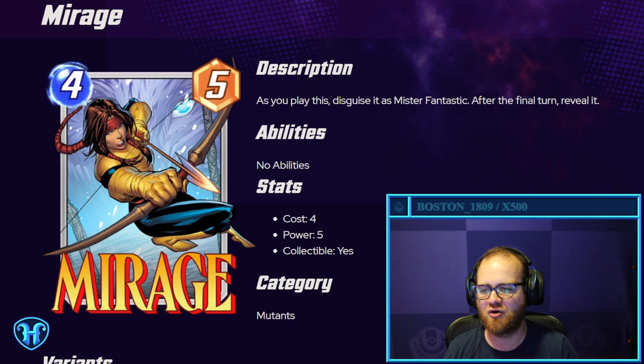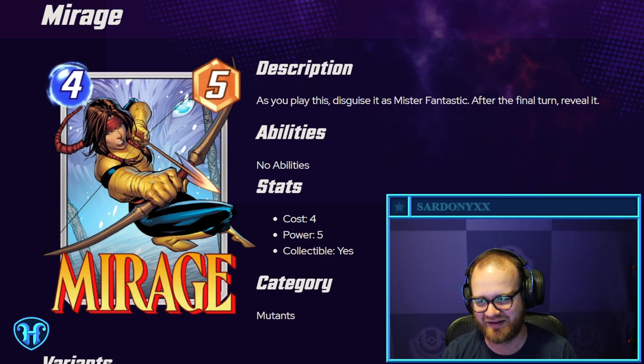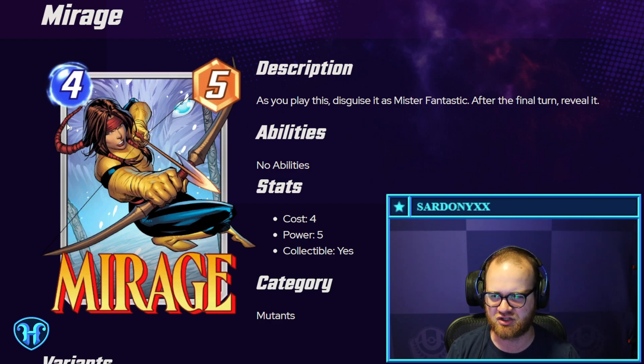Mirage — four mana, five power. As you play this card, disguise it as Mr. Fantastic. After the final turn, reveal it. Weird — that's a heck of a mind game. Although do you not notice that your opponent played a four-mana card? Because Mr. Fantastic is a three-mana card. I'll make sure to see how that plays out and if there's any indication of what your opponent's playing.